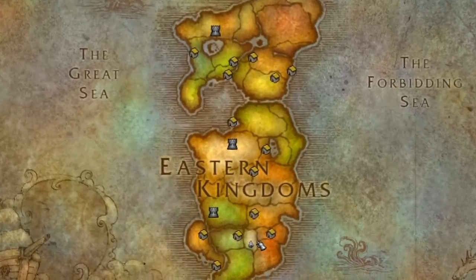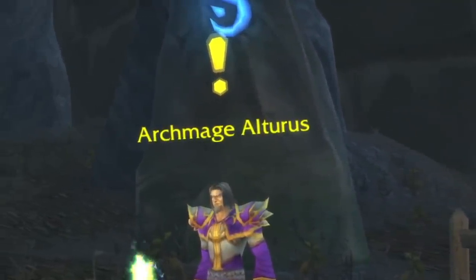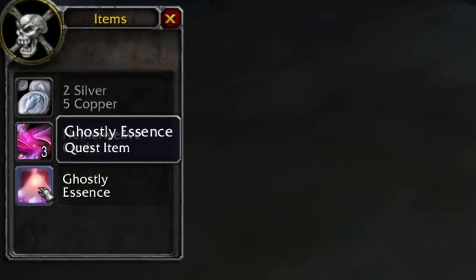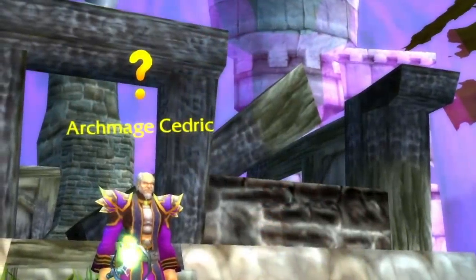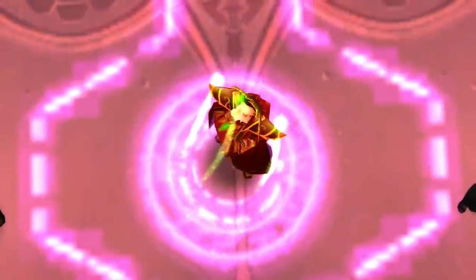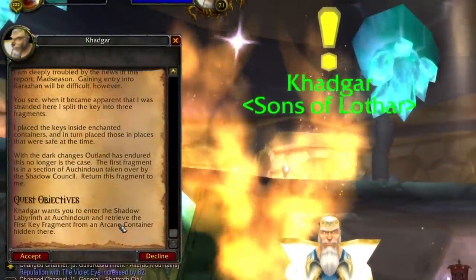Located in the southern Deadwind Pass in Eastern Kingdoms is Karazhan. At the base of the tower you'll find an NPC named Archmage Altrus who gives you a quest to take some well readings in the cellars and loot some quest items from the mobs guarding them. From this point forward I won't go into extreme detail on these soloable quests — one is because the video would be two hours long, and two is because they're pretty self-explanatory. But if you follow these quests until you get sent to Khadgar in Dalaran, he'll task you with collecting the key fragments to enter Karazhan.